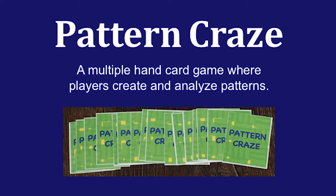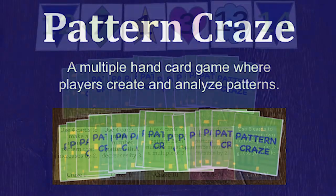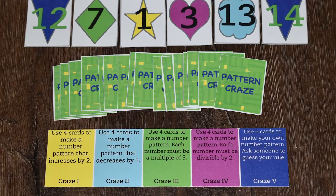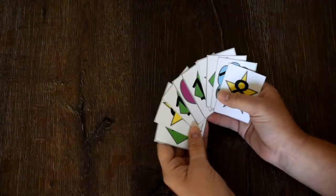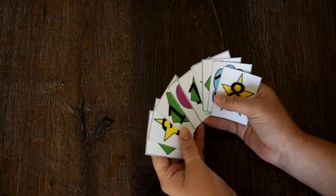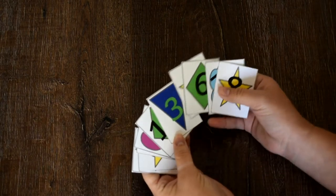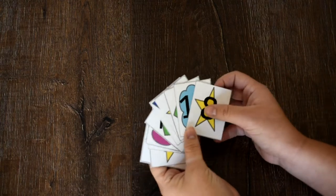Pattern Craze is a multiple hand card game that plays like Phase 10, where students create and analyze patterns. You need Pattern Craze cards and Pattern Craze strips to play the game. There are five crazes to complete in the game. In a given hand, you use the numbers on the cards to create the craze you are on, then try to get rid of the remaining cards in your hand by creating a pattern of your choice of numbers or shapes.